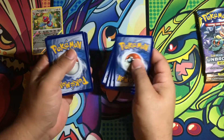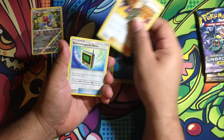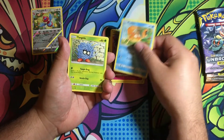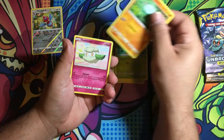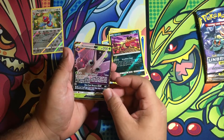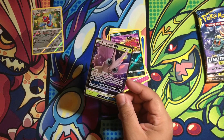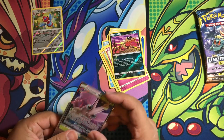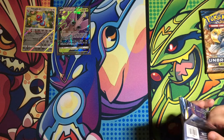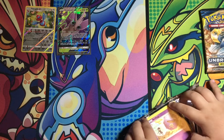Water Energy, Lieutenant Surge's Strategy, Electromagnetic Radar, Magnetic Radar, Cleffa, Krabby, Tangela, Oddish, Hoopa, Cottonee — a reverse Sandile — and the rare is... Venomoth GX! We do not have this one. Is it an ultra rare? Yes, ultra rare card. That is cool. So the Porygon Z was first pack magic and Venomoth GX was second pack magic.